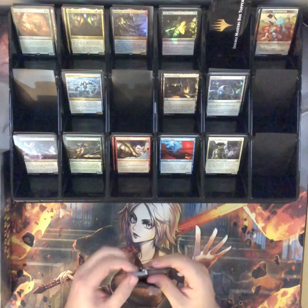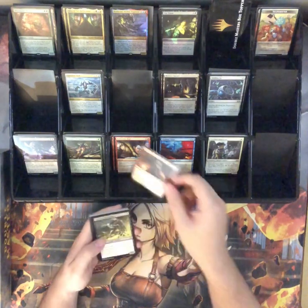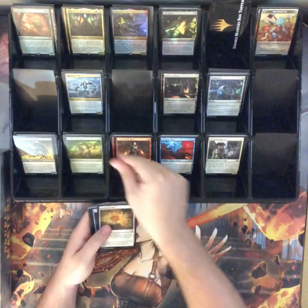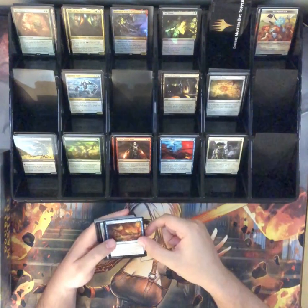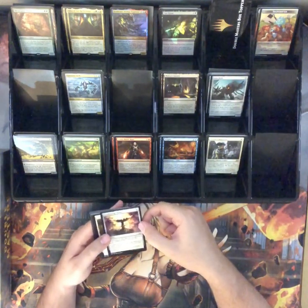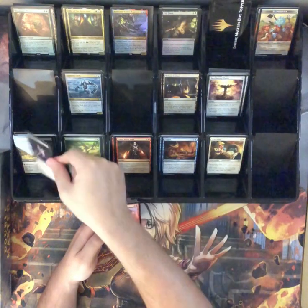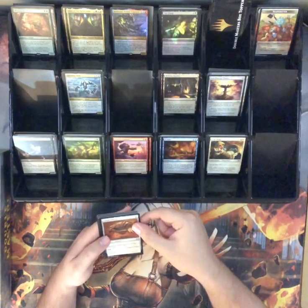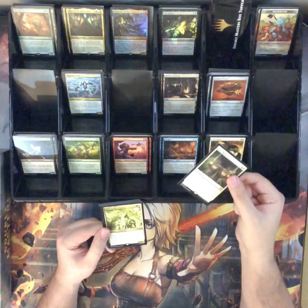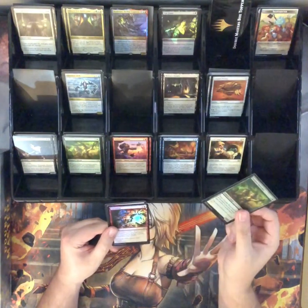Got some decent Mythics, but I want to see something spicy. Temur Battle Rage, Twisted Abomination — that's what my parents call me. Conclave Naturalist, an Expedition Map, Frogify, Iron Bully, Ever-Flowing Chalice, Crib Swap, Vampire Hexmage, Thopter Engineer, Cranial Plating. We got a Boon Reflection and a Voice of Resurgence. Conclave Naturalist, Dismantle — I'm going to dismantle another pack.